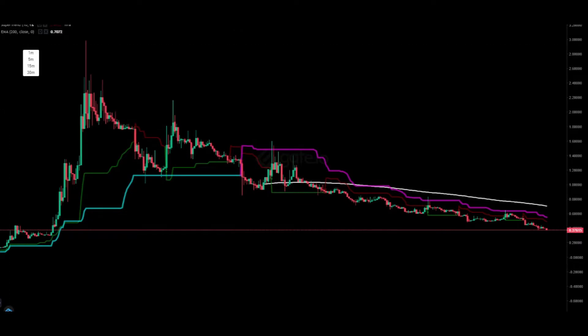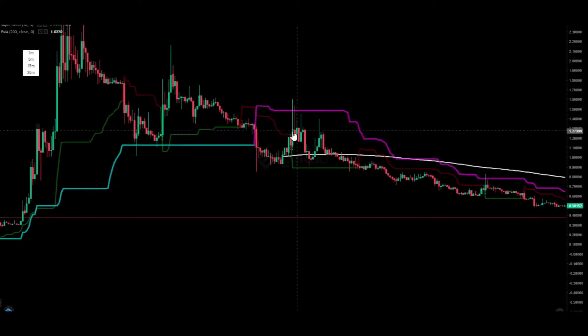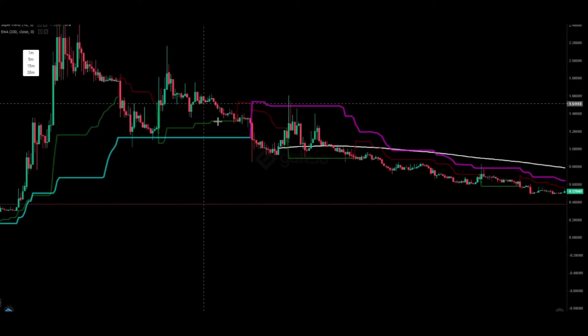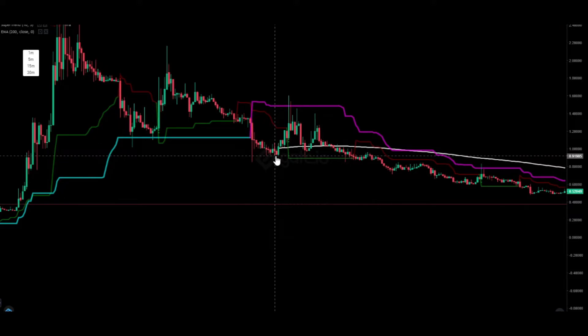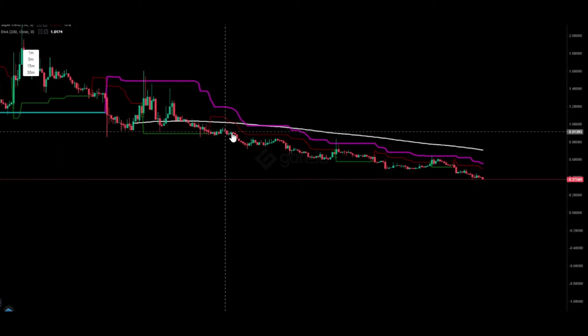We are using three indicators here: the SuperTrend with 20 and 5 input, the 10 and 3 input, and the 200 EMA. The 200 EMA is the line we use to identify whether the market is really bearish or bullish. If the price goes below the 200 EMA, the market is bearish; if the price goes above it, the market is in a bullish signal. We were in a long-term trend but had lower lows and lower highs, then a huge crash when Bitcoin also crashed — we dropped to 91 cents, then continued below the 200 EMA, confirming the bearish momentum.